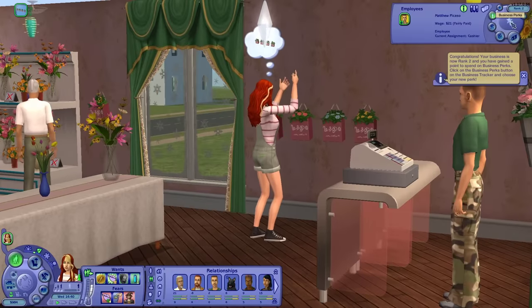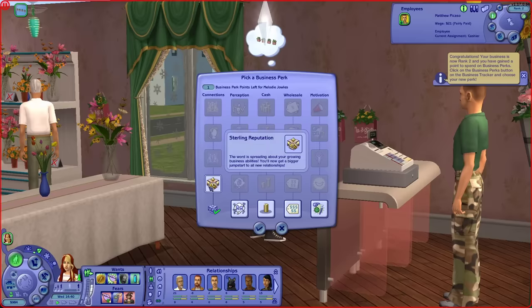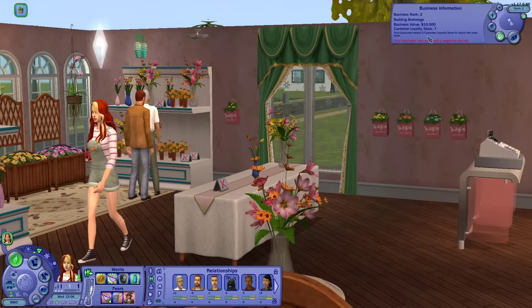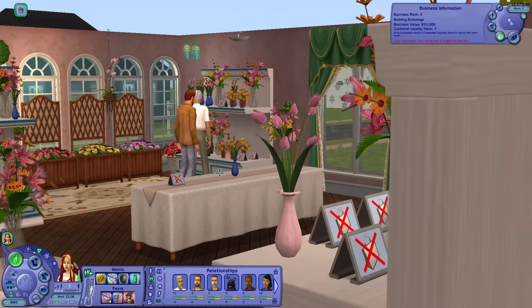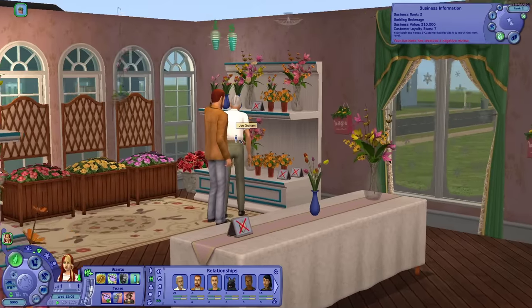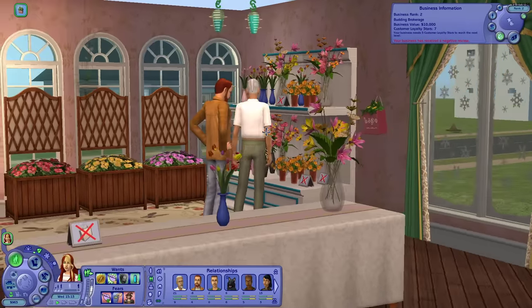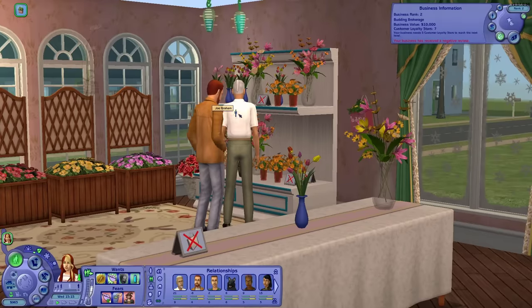Business is now rank two and I've gained another perk point. Let's do sterling reputation then — let's go for the connections route. So how many stars do I need? I have five more loyalty stars to get to business rank two — so I'm currently a budding brokerage. But my business value's gone up to 10,000 simoleons. Pretty good.